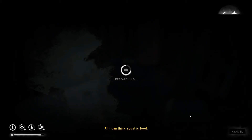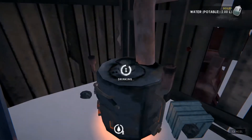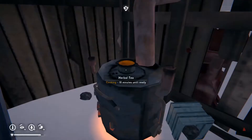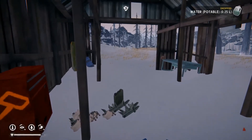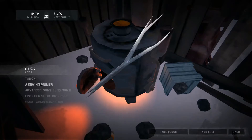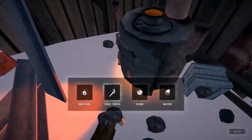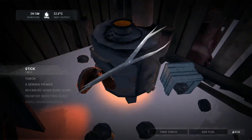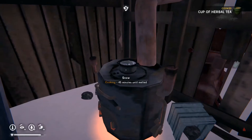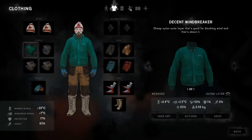All I can think about is food. It's all right McKenzie, you don't need food that badly. I'll drink some and cook some tea. The wind picked up, something's making me feel tired. I'll add some more fuel — the fire is now at two hours five minutes. I'll add more water — that's 45 minutes, making one hour 30 minutes total. I think I can do two more hours of research.